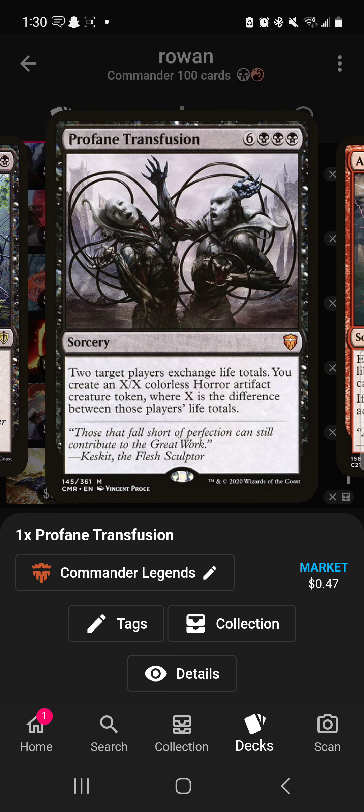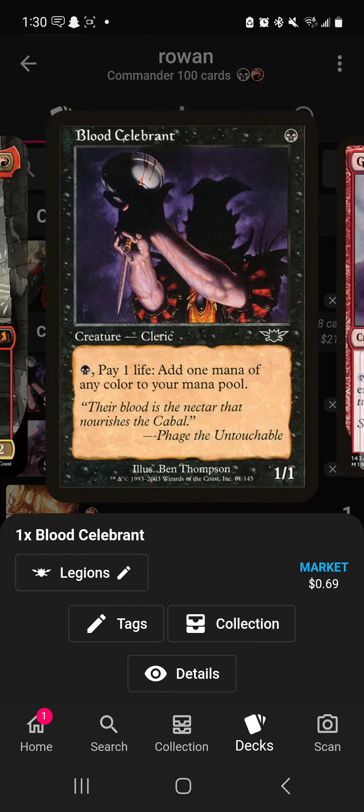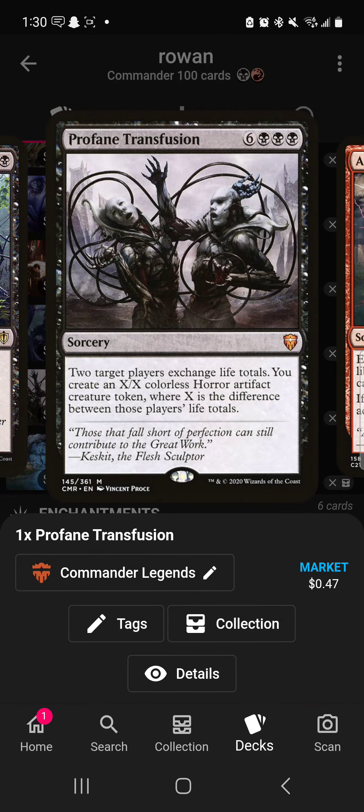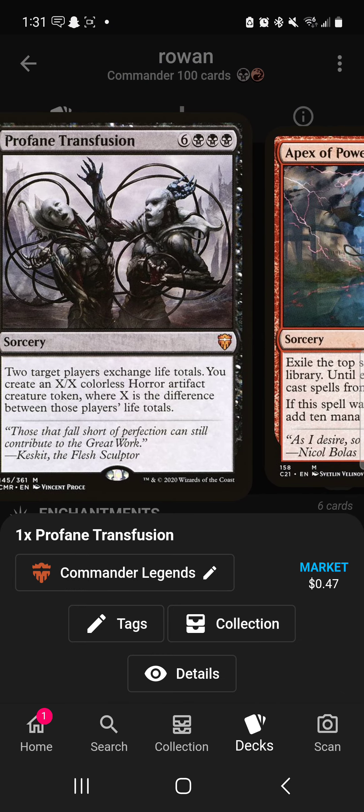Profane Transfusion is a little wacky — you use Blood Celebrant to pay down to one life, say paying 39 life, then cast Profane Transfusion to swap with an opponent who has 40 life. They'll be at one life, and you create a 39/39 colorless artifact creature token — actually just a Horror, not a Phyrexian.